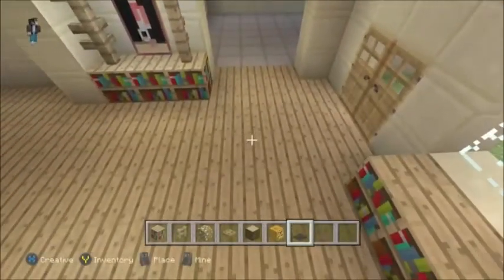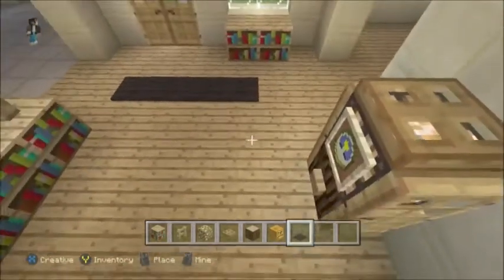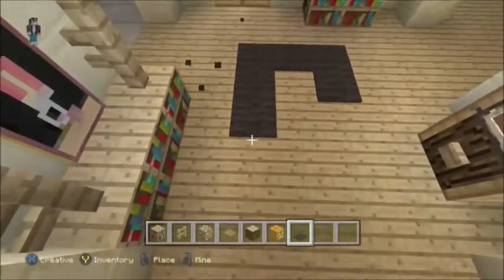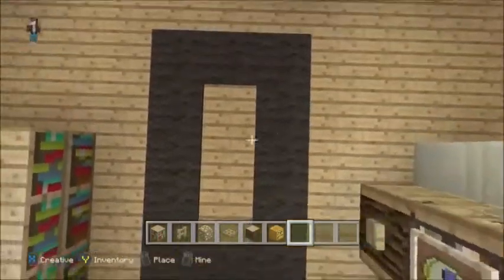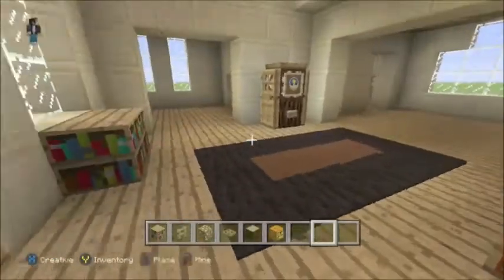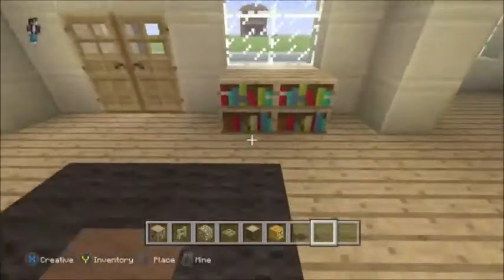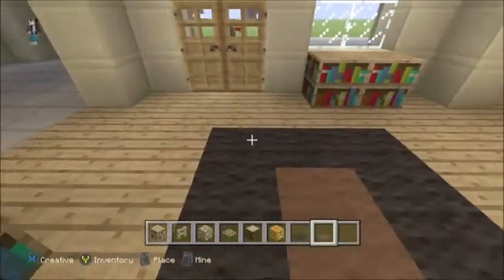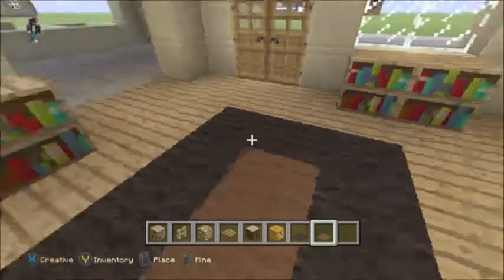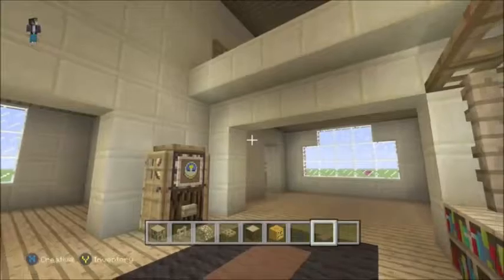Go ahead and get some black wool and brown wool out, or any color of your choice — it's just what I'm going to use today. We can't go too far to the side or it's going to get cut off. Line up and do like a three by five rug going down the center, skipping one block from the bookshelf by the window. Do a five by three — gives a different kind of look for the house, spices up the place.